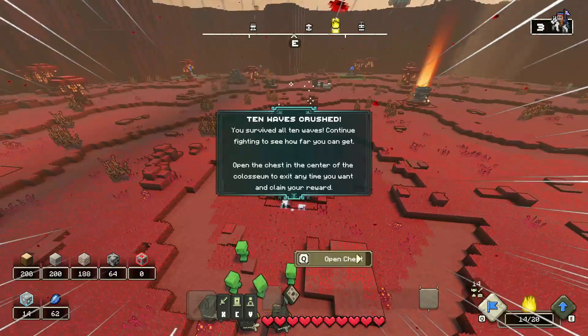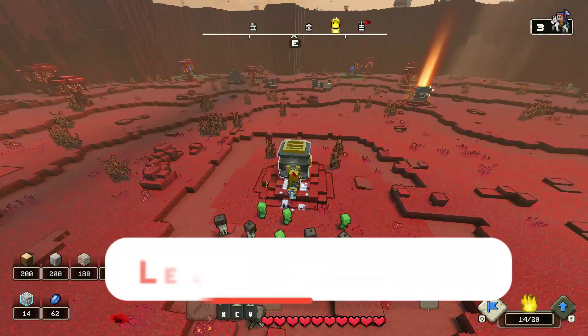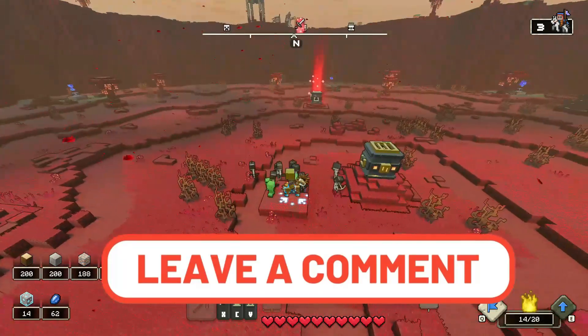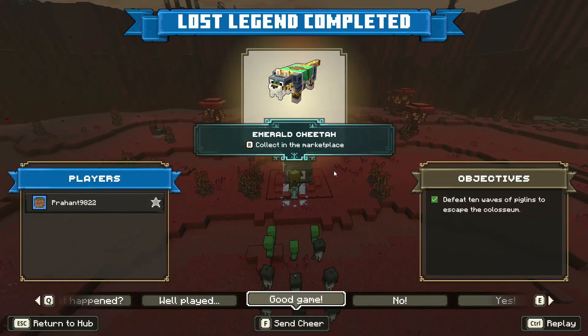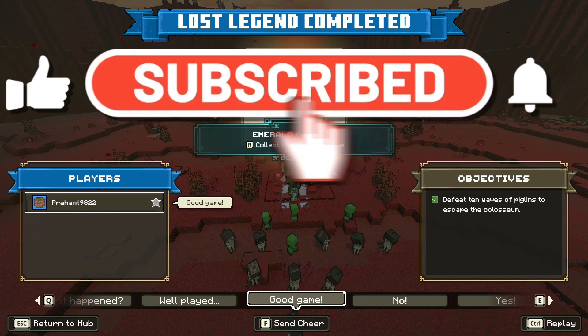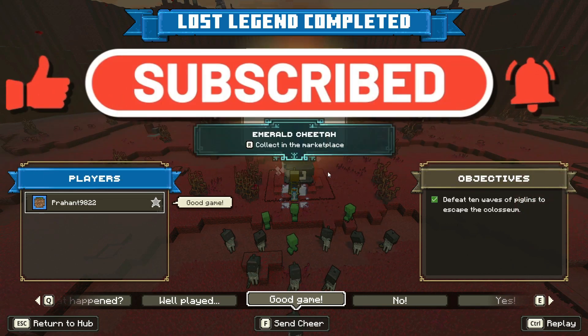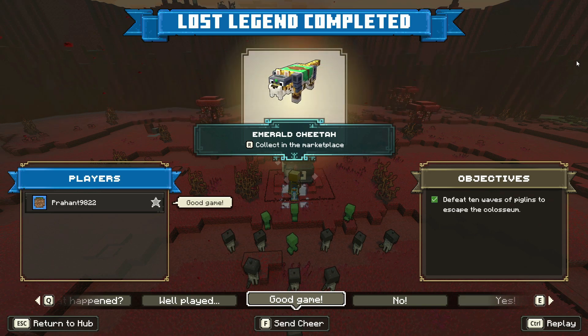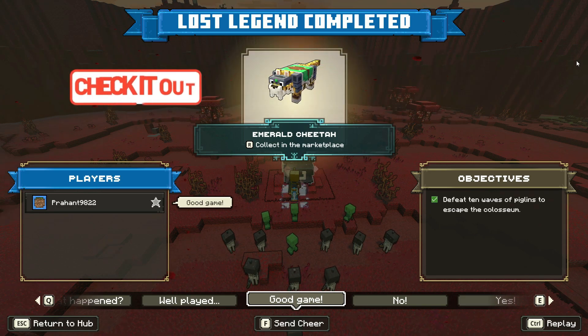10 waves are cleared — it's something which should work out for you too. Let me know in the comments. If you want to continue you can, or if you want to exit you can claim the reward from the middle. If you found this video helpful, make sure you hit that subscribe button and stay tuned for more battle guides for Lost Legends. I'll meet you in the next one — make sure that subscribe button has notifications on.